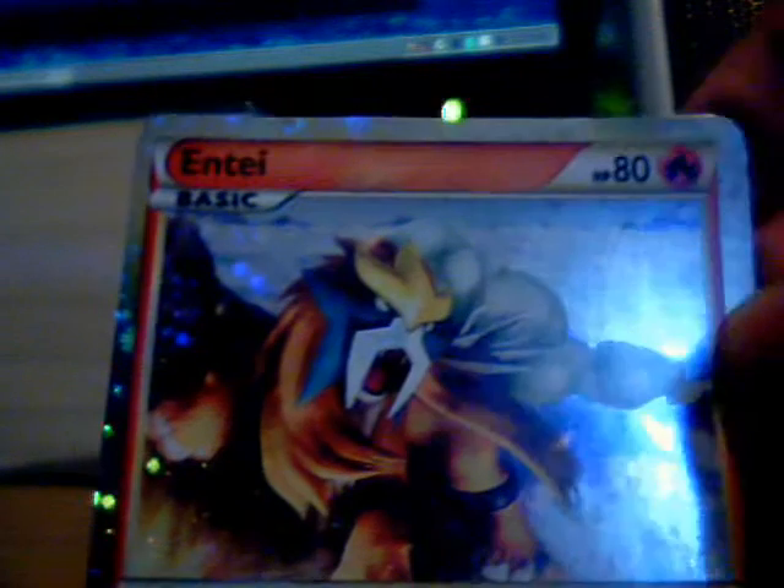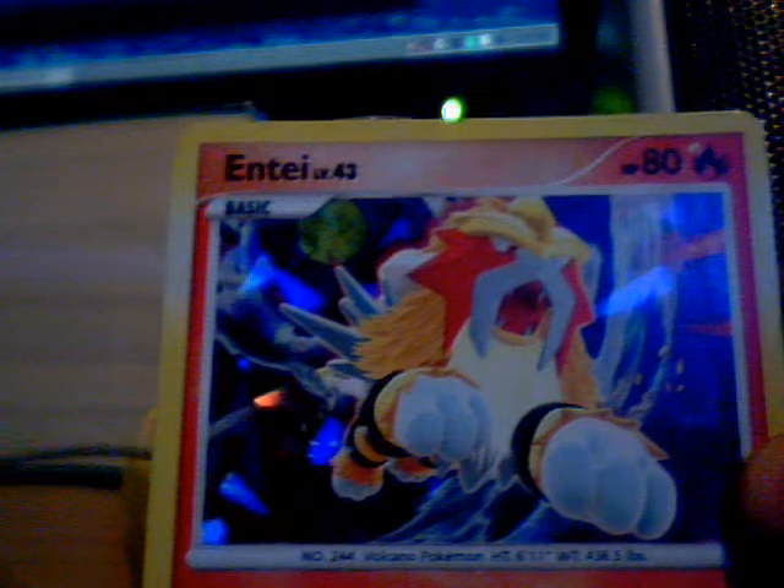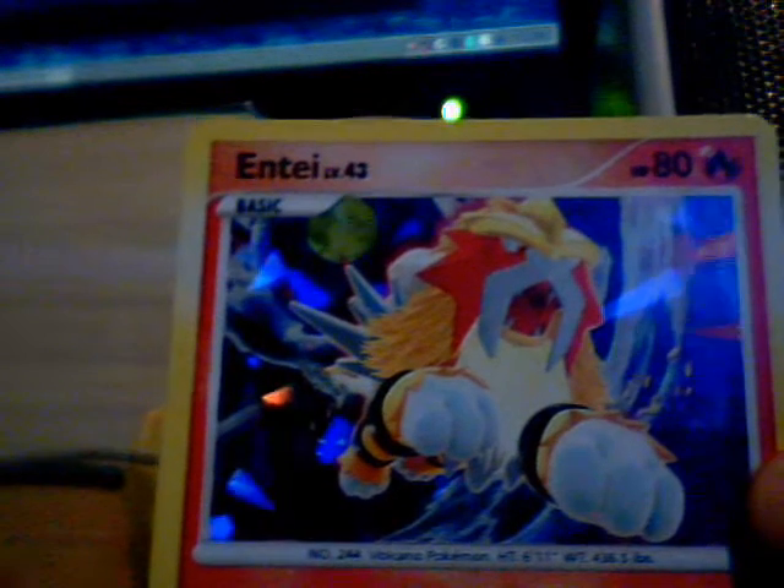First of all, we get an Entei, which is the top card. And then on the inside, we have this awesome card, which I think is just amazing — it ends up being a Shiny Entei, which is awesome.